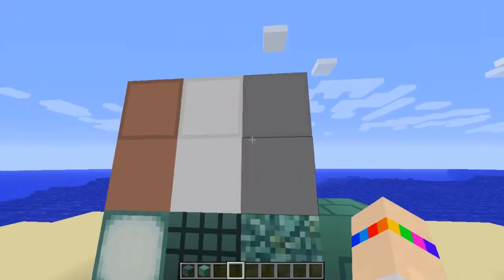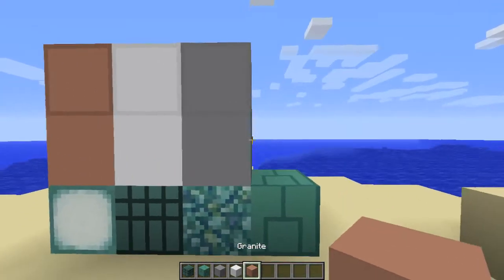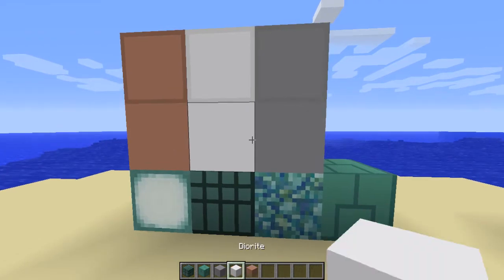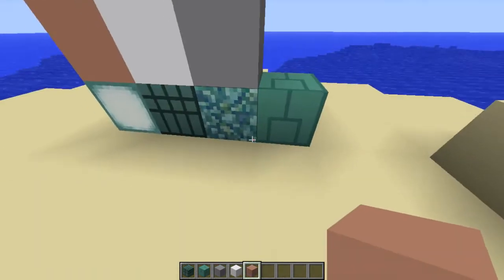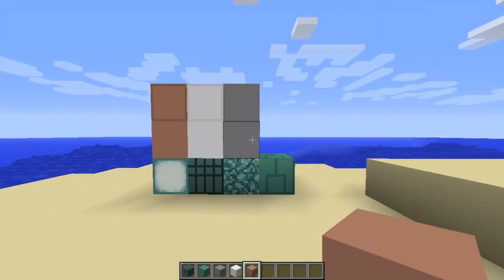The dark prismarine and the prismarine bricks have changed. Here are all three of the new blocks: andesite, diorite, and granite. That's granite there — yeah, look at this right now.